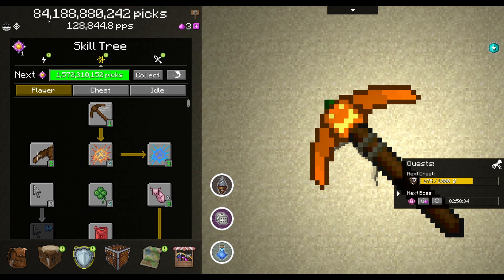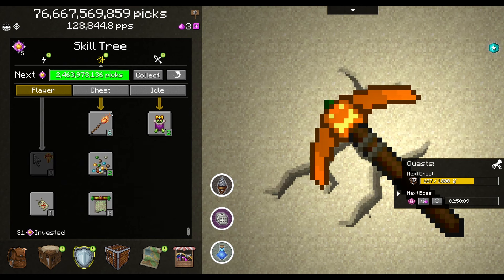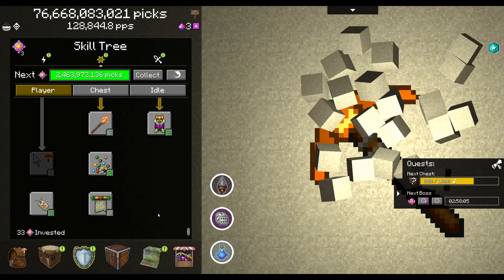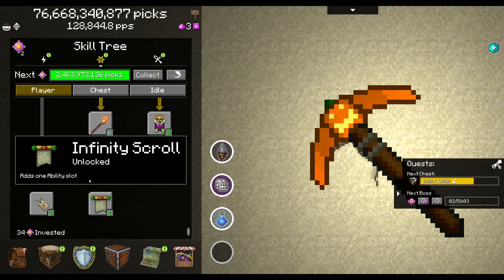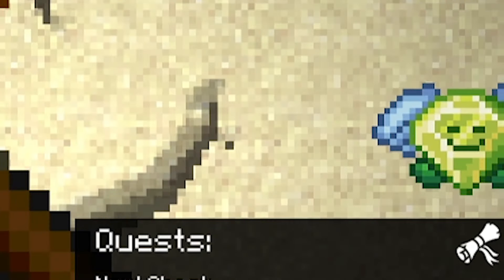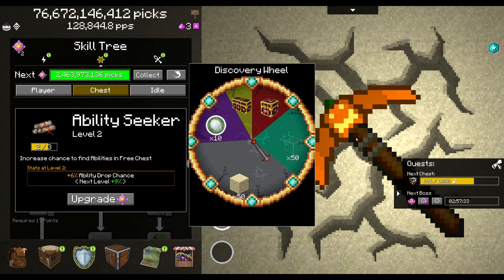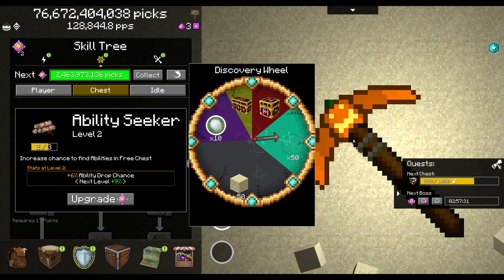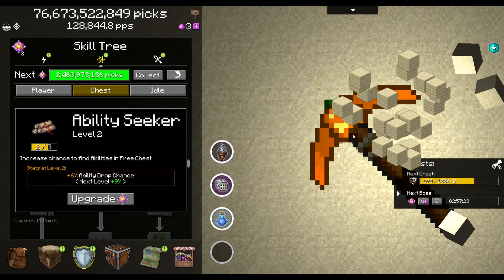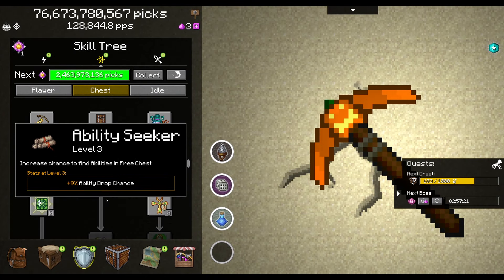With my 84 billion picks I could probably level up a few times, although I'm not really sure what I would even be upgrading at this point. I can make things a little bit cheaper, or add one ability slot — why not? One of those random visitor guys stops by; I love these guys. They usually reward me with the worst possible thing, but maybe we'll get lucky. We're going to take those sand blocks and also upgrade the ability seeker.